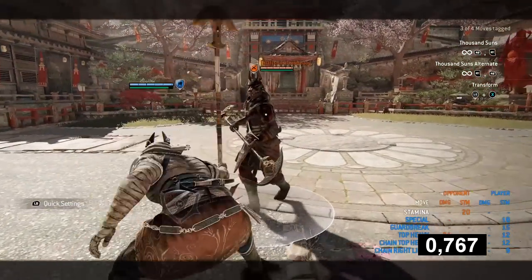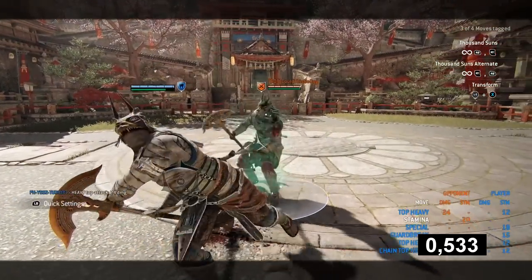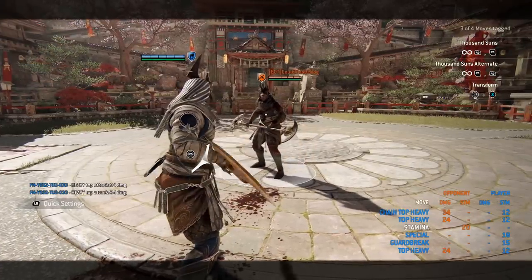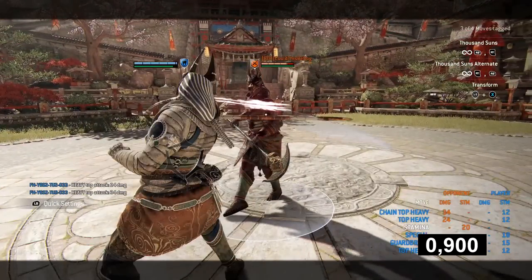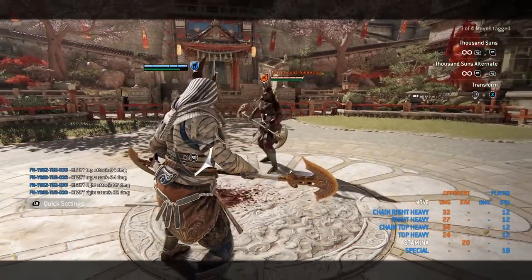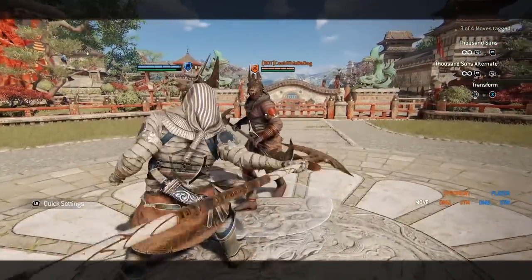Alright, let's start with staff mode first. The infinite heavy into light chain: neutral side heavies are 900ms, meaning they will not land on a guard break. Top is 800ms and will land. The lights are your typical 500ms ones — all sides, both in neutral and chain.